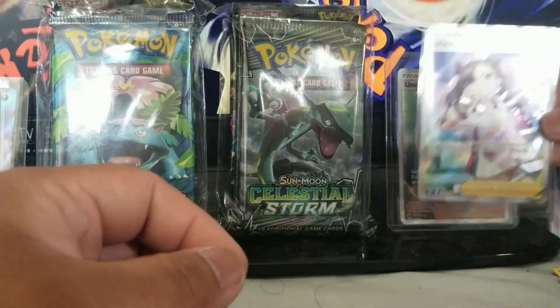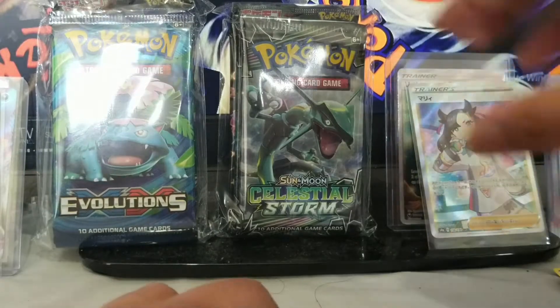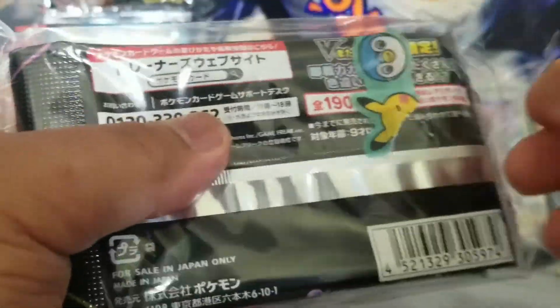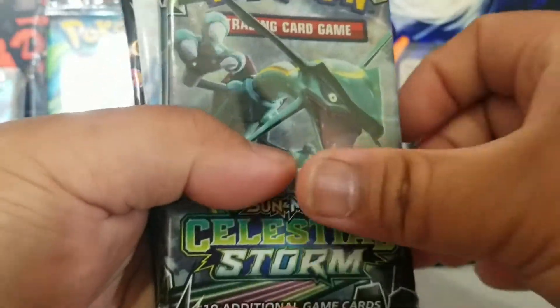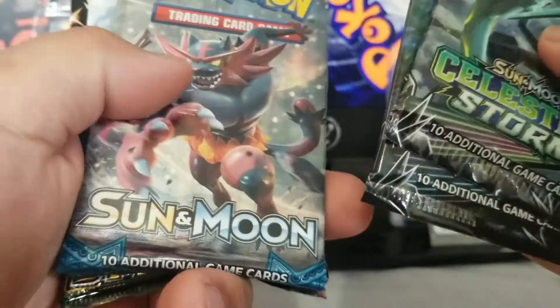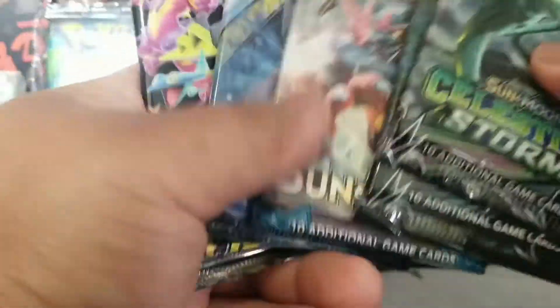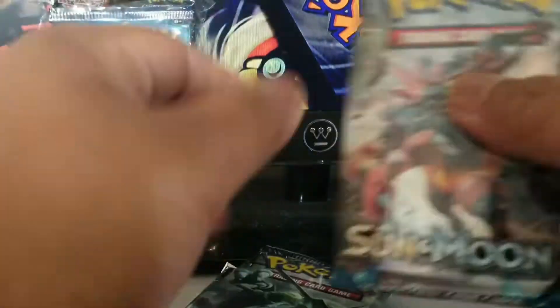Goth waifu — so yeah, that's the first mystery grab bag of the video. I might have to speed these up. Okay, this one we got Celestial Storm, Ultra Prism, Sun Moon Base, Shining Legends, and Shiny Star V. Sick, alright. Let me put Sun Moon Base first.